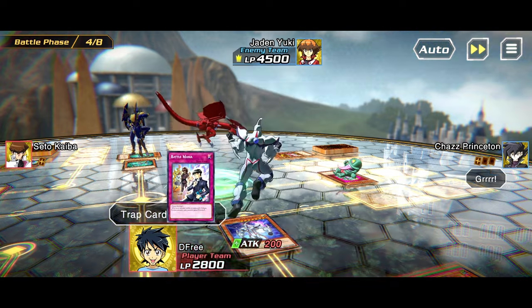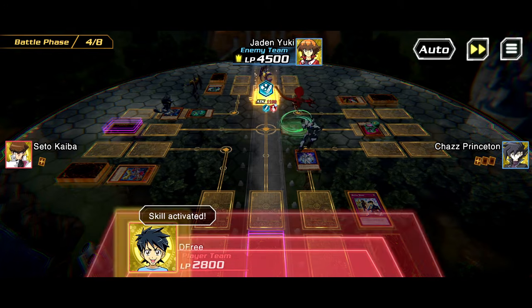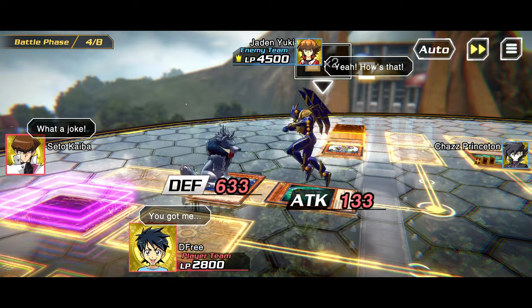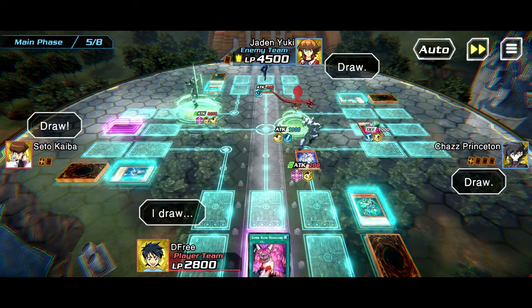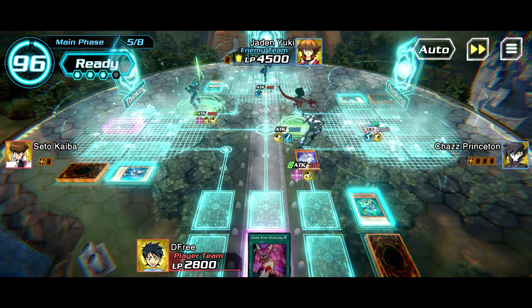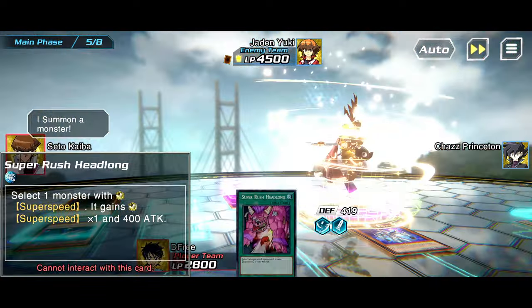It's time to start trying to win the match — I've been focused on playing cards in certain positions to explain the mechanics. At the end of eight turns, whoever has more LP is the winner. In this tag situation, both parties' life points are combined. My Battle Mania activated for Sparkman, forcing him into attack mode and Sparkman gained attack but still lost. Forcing it into attack mode made it weaker for the rest of the match because it couldn't sit in defense mode and absorb damage.